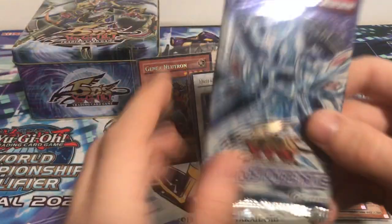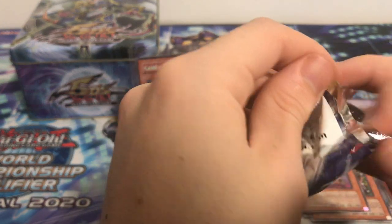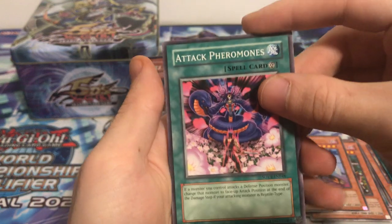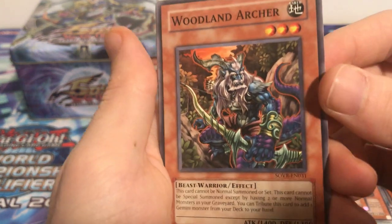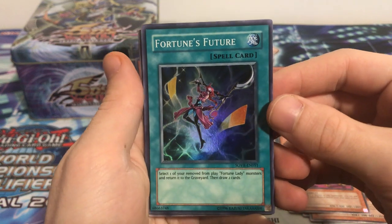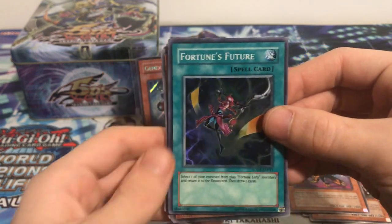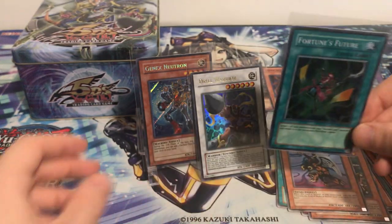Now let's get into the last pack of the video — Stardust Overdrive. They only gave us one of this pack. It has a chance at Majestic Star Dragon, which is the cover card and the card we'd want. Last pack magic — can we get a third holo? That'd be pretty greedy to ask for. Tac Pheromones, Woodland Archer — look at that artwork, really nice detail. Dark Spider. We actually did get a third holo! Fortune's Future super rare, and if I remember right this is actually like a $10–$15 card in its original set. Really cool super rare — three holos, wow, really nice.